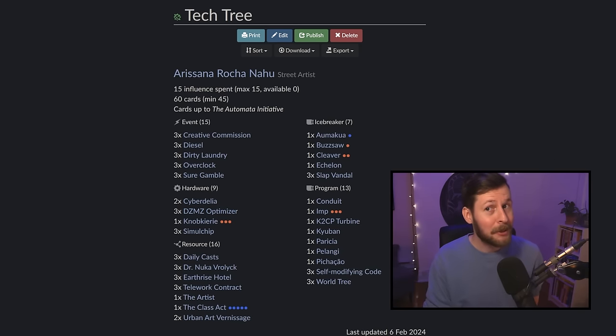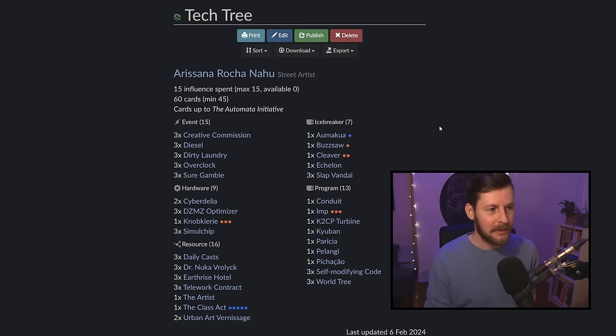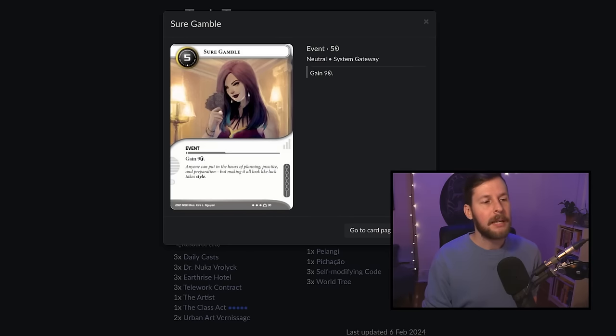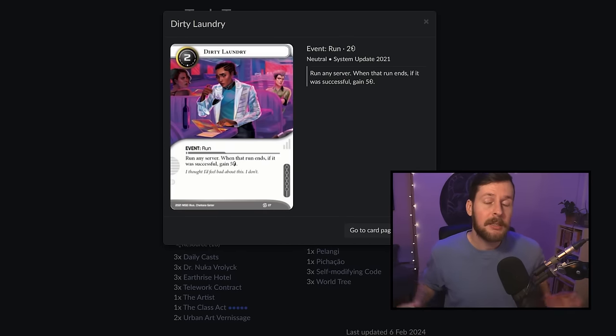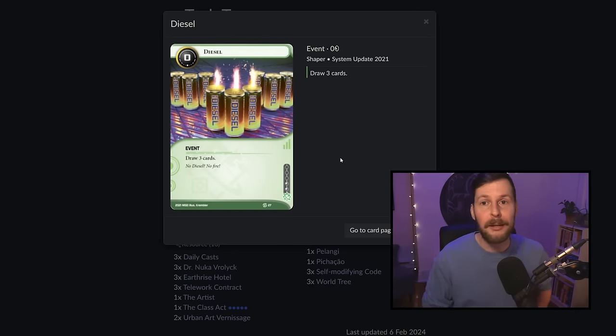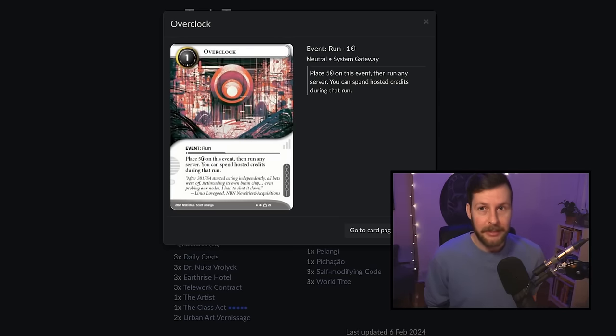Speaking of straightforward — events. No surprises here. Just three-ofs of all the most generic basic stuff to make us as consistent as possible. Creative Commission for money. Sure Gamble for money. Dirty Laundry for money — we're running once a turn anyway, why the heck not? We have Diesel for card draw, great in the early game: you need to find that World Tree and your resources. And finally Overclock, which is good to get your World Tree down with SMC, good to use the breakers, good to trash upgrades — just four credits and a run, functionally very quite good.